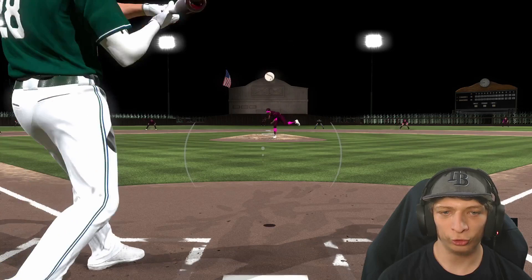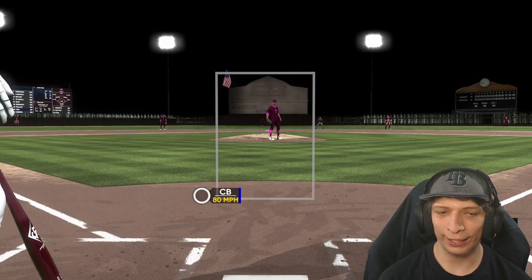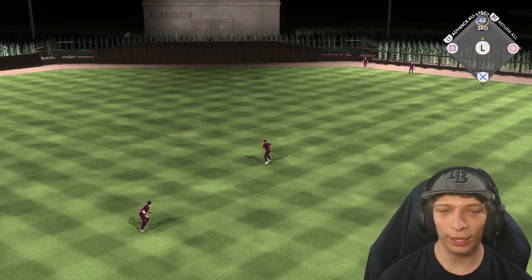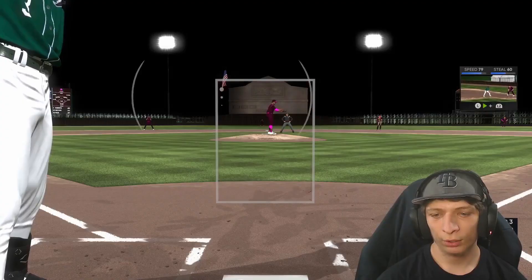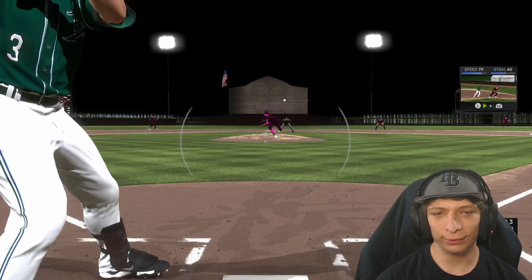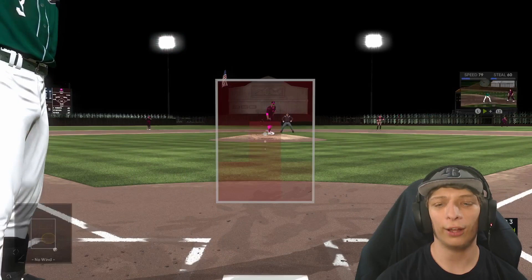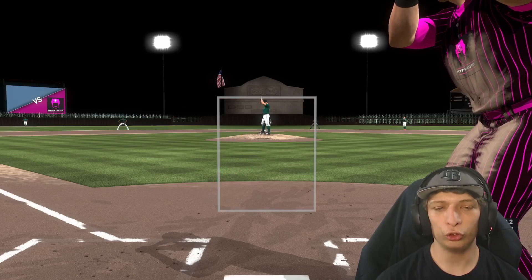We absolutely need some insurance runs. He's throwing outside — he knows I chase balls, he knows I'm not patient. And a hit — please fall down, and it does! That is going to the wall, a leadoff double to start the inning. I didn't even mean to go to third! Evan Longoria up to bat, one for three on the day, two outs, top eight. Oh my gosh, what a pitch in the corner — he is being very careful to Longoria. Struck me out — bottom eight, two-one ball game.